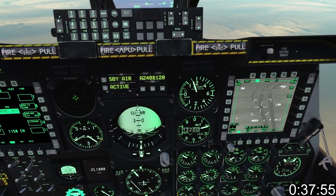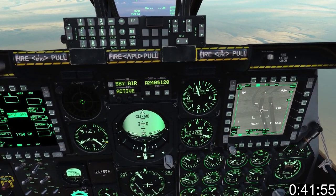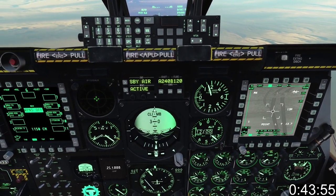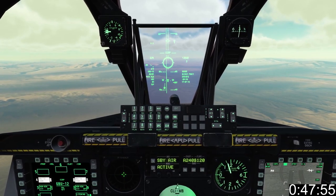Find the target on the TGP, point track with short TMS forward and make it a SPI with long TMS forward. Slave all sensors with long China hat forward.